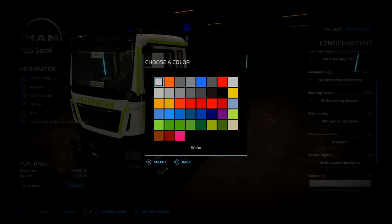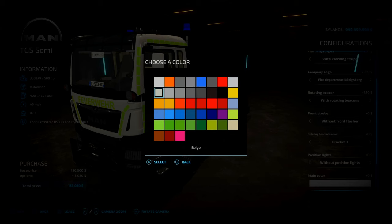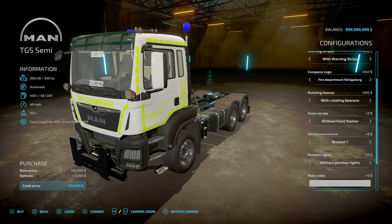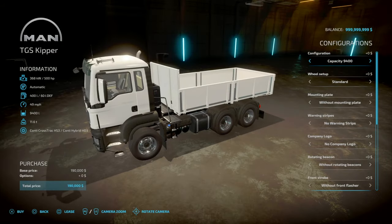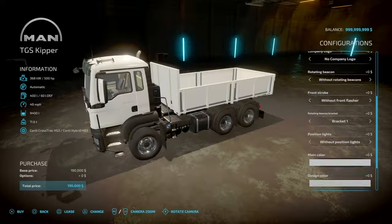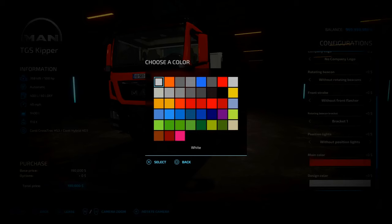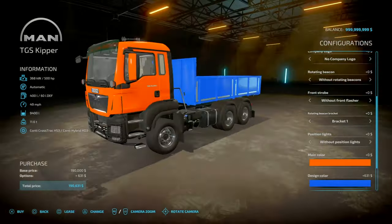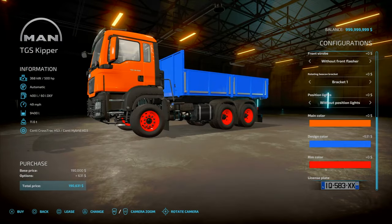Now let's compare the two — so that's the modded one, it's a bit more of a duller one. So if you want a white white, go with the modded version. The kipper or tipper trailer configurations down below are the same, apart from colour — main colour will change the cap, and design colour will change the tipper. Also you've got ring colours as seen.